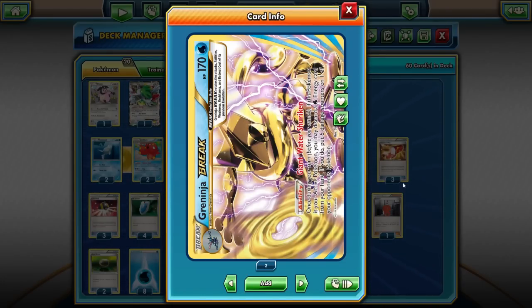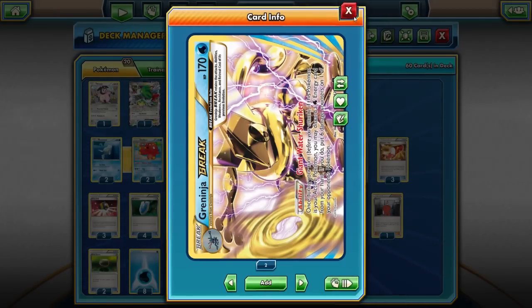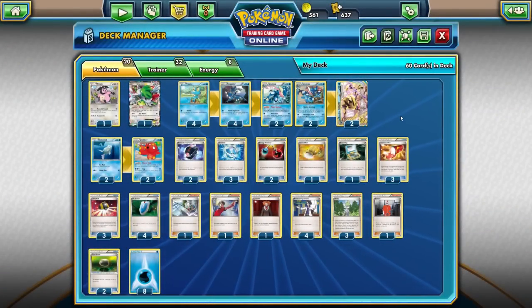Unfortunately you can't use Archie's Ace in the Hole to bring it out — that would be ridiculously good. That's because by itself it's not a complete Pokémon. If you notice, there's no attack, no retreat cost, no weakness, anything like that. So really you're putting that on top of another Greninja — a Stage 2 Greninja. With that, we can segue into Greninja itself.